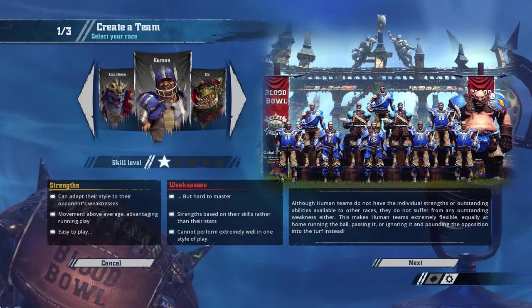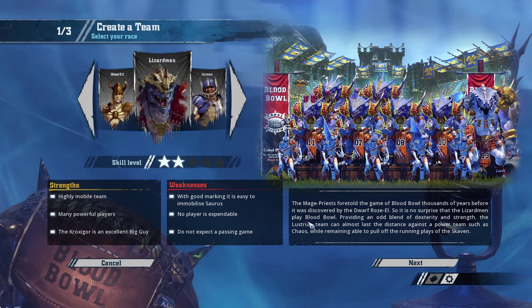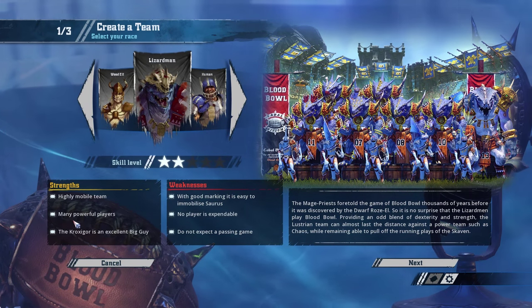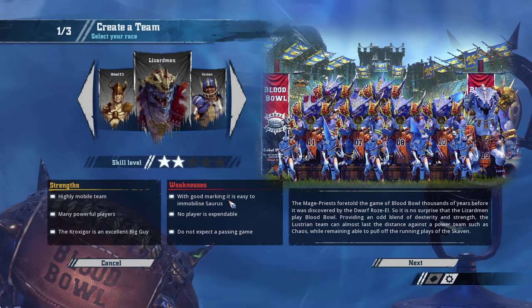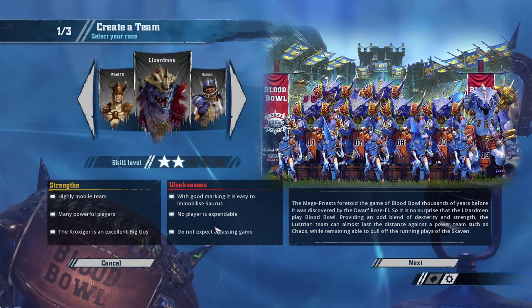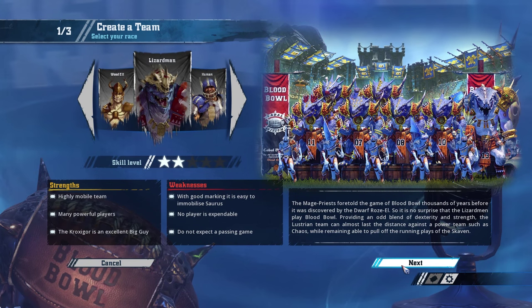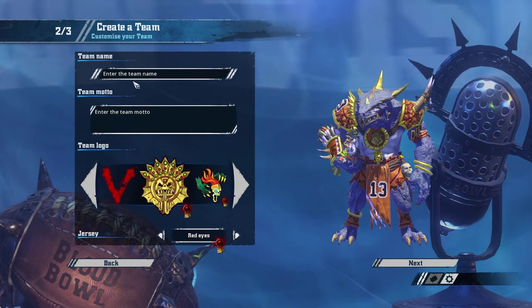The Lizardmen have multiple ways they can go. As you can see, it says: highly mobile team, many powerful players. The Croxigar is an excellent big guy with good marking, easy to immobilise Sauruses. No player is expendable. Do not expect a passing game. These are all pretty much true. Skill level is fairly low — they're a bashy team, fairly simple.